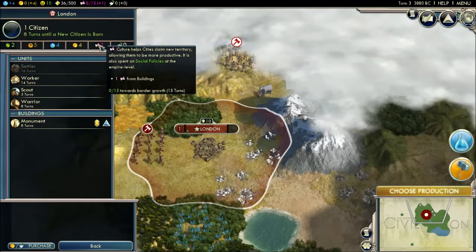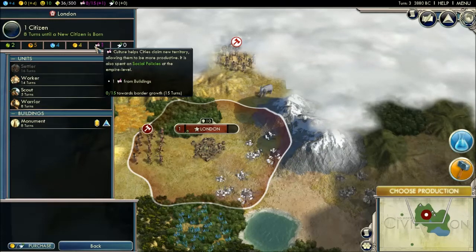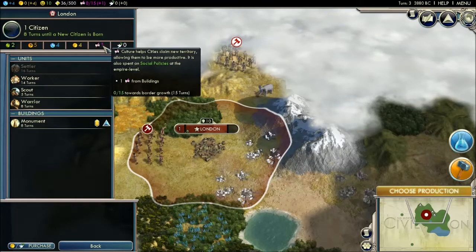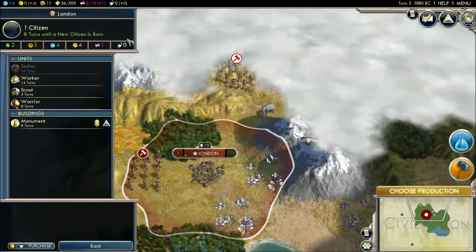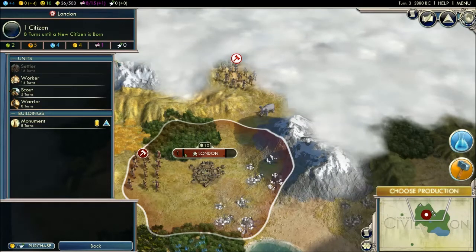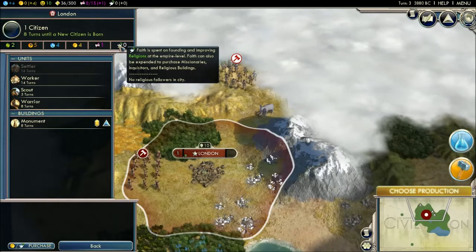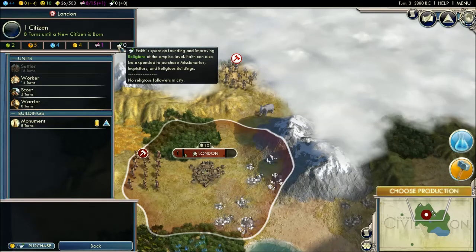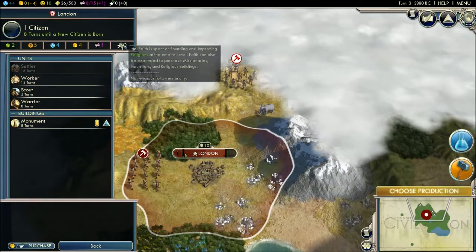This is culture. Culture is used for expansion of your borders, and the more culture that you have, the faster your border is going to grow. It says I'm 0 out of 15 towards a border growth — that's 15 turns because I'm only making one culture per turn. And here, this is faith — you need the Gold Edition to have this because you don't get the expansions otherwise. Faith is spent on founding and improving religions at the empire level, and can also be expended to purchase missionaries, inquisitors, and religious buildings.